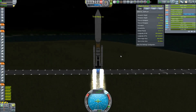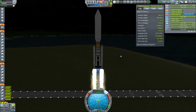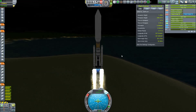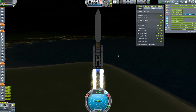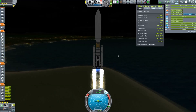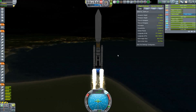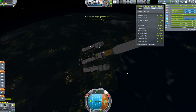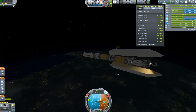More parts are needed, so we have a new launch. This is the much needed science lab, which allows us to refresh our scientific equipment when we use it up. Just a standard procedure with the launch stage that you've seen before, and as always the decoupling works just as intended.